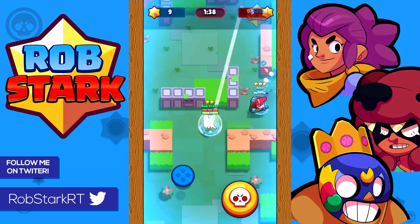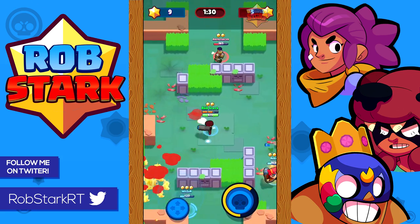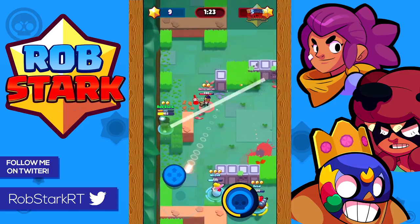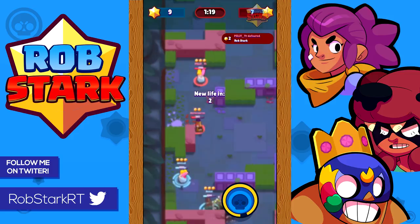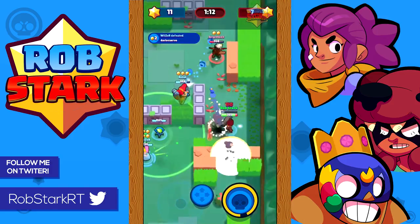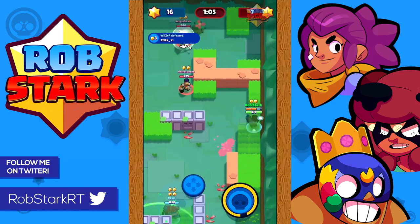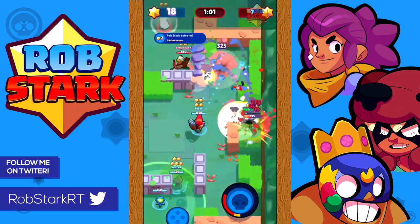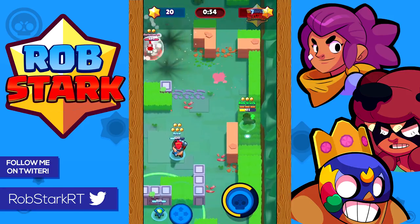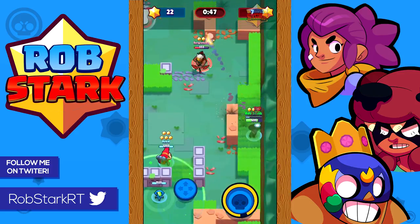Versus Spike, this matchup just comes down to whoever can land more shots — both deal a good amount of damage, so try to keep at medium to long range to make it harder for Spike to hit you. Versus Crow, he isn't a great target at long distance since he moves very fast, but feel free to shoot at him from medium to close range. Just two or three shots will kill Crow, so missing a couple isn't the end of the world. Do not use your super on Crow in general, as he can fly out with his super and walks much faster than most brawlers.